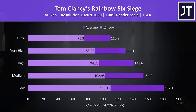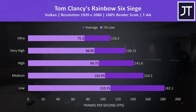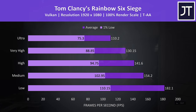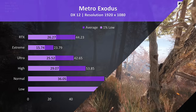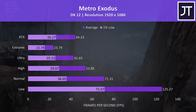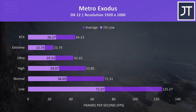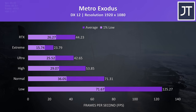Rainbow Six Siege was tested with the built-in benchmark using Vulkan, which was recently added to the game. Even very high settings were able to hit average FPS above the 120Hz refresh rate of the screen, so no issues playing this one. Metro Exodus was tested using the built-in benchmark. Most parts of the game perform a fair bit better than this, so don't take these results as a good indication of what to expect throughout the entire game — it's more of a worst case.